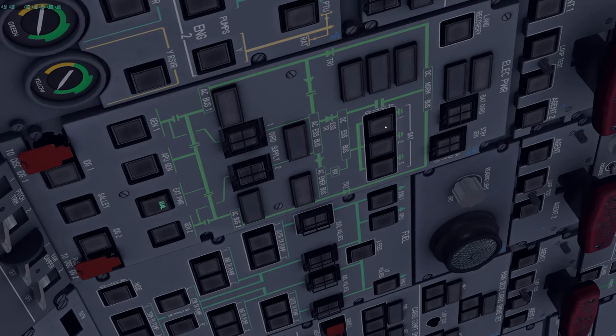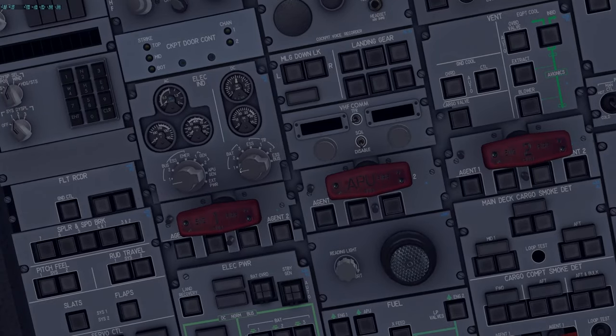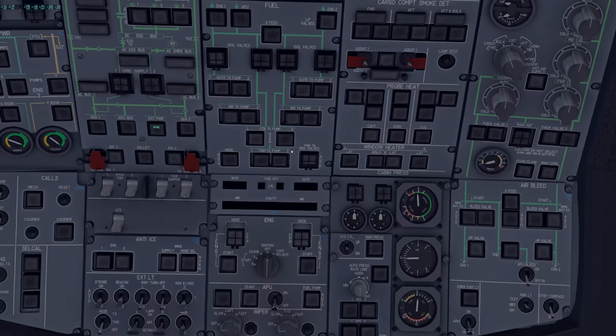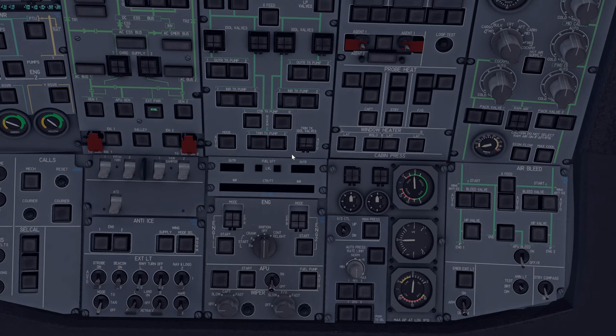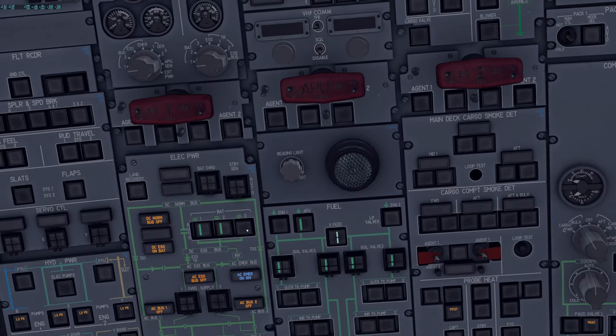Before applying battery power, check battery voltage. Go to the DC meter — we want at least 25 volts on each battery. Check all three batteries. If any battery is below 25 volts, you must use the GPU and must not start the APU. Starting the APU at this stage would be unrealistic anyway.